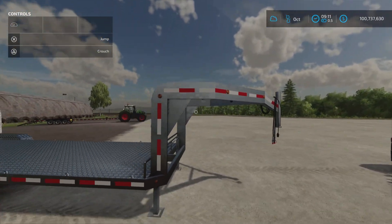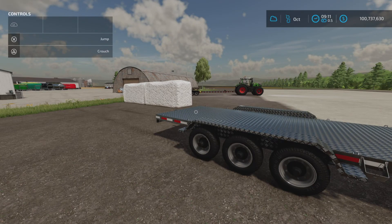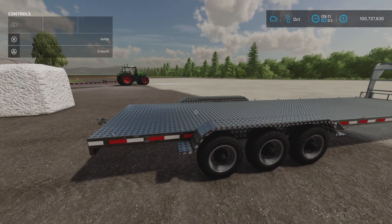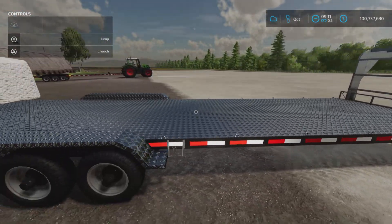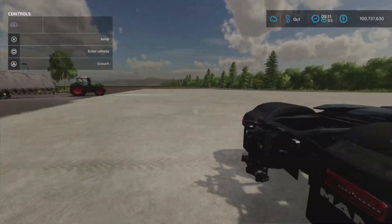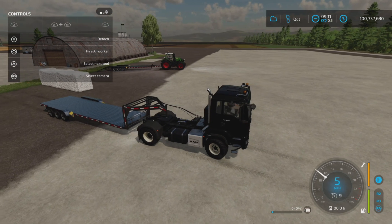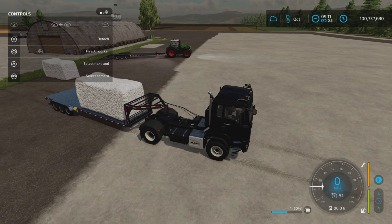Next up is the gooseneck configuration — we picked the cotton auto-load version. One important note: each trailer is 21 slots on console. We have a couple of square cotton bales here. This trailer is specifically for cotton bales, so let's back it up and attach it. It can attach to a truck or a semi — I prefer semis because these weigh quite a bit.